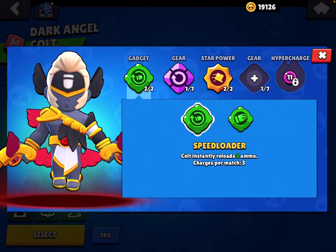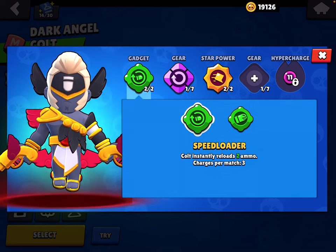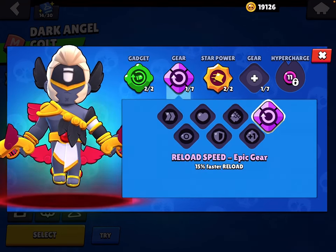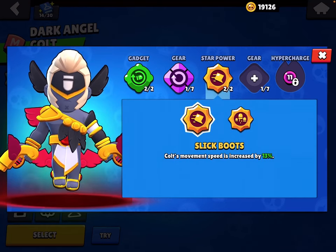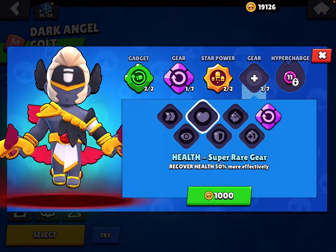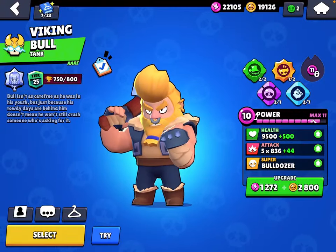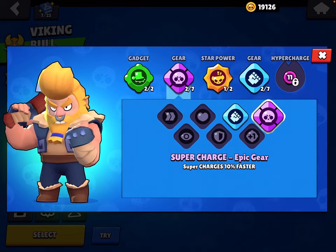For Colt, it depends on the map. I usually only play Colt on Heist, that's why I have Speed Loader on, but on maps with more walls — or any walls really that isn't Heist — use Silver Bullet. Use the Reload Speed gear. You don't really need Slippery, you should use Magnum Special. Go Damage gear.